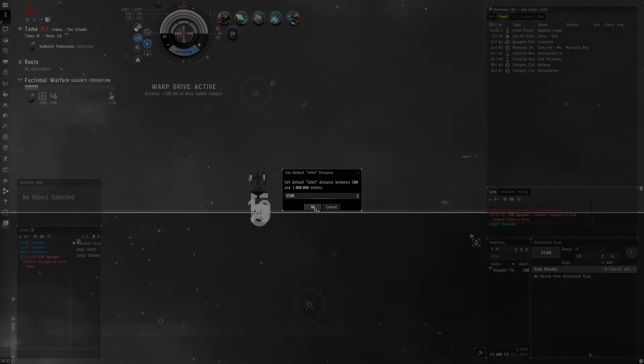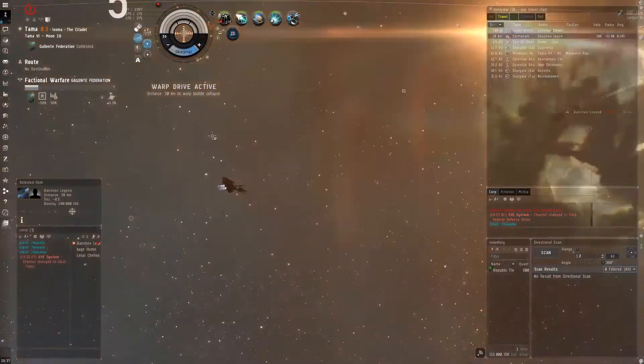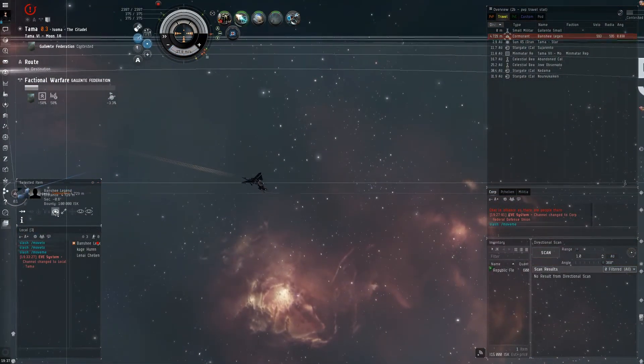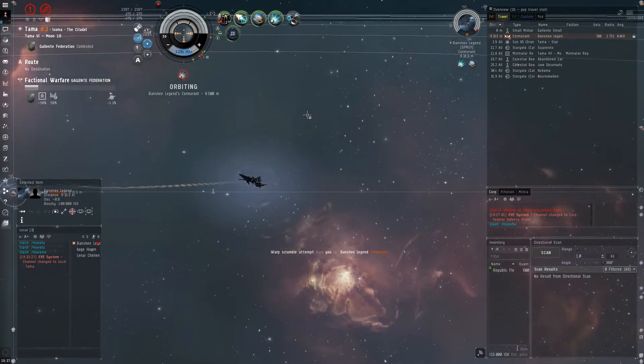So what about the secondary tackle? You either fly with your initial tackler to secure the point on target, or warp in with the fleet. You lock target, you scram, you web, and orbit at the very edge of scram range.